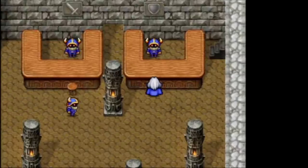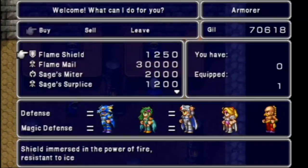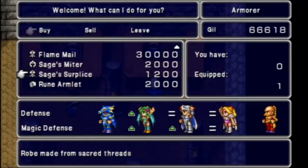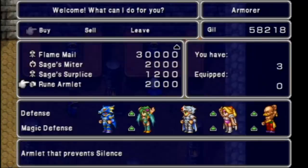There probably is going to be some armor that I want to buy here. Flame shield, flame mail — I don't need any of that stuff. But I actually do want to buy a couple of sage's miters here — one for Cecil, one for Rosa. And I'm going to buy a couple of sage's surplices and three rune armlets. That should be pretty nice.